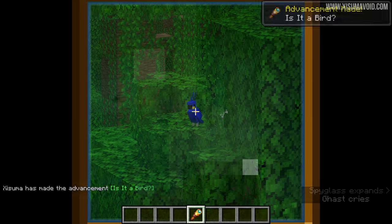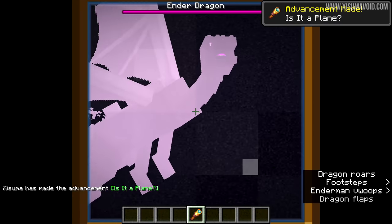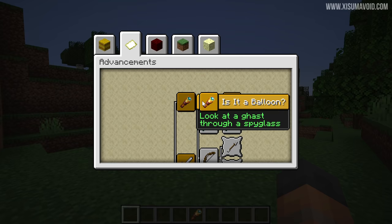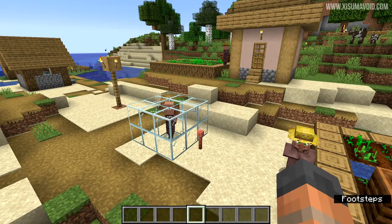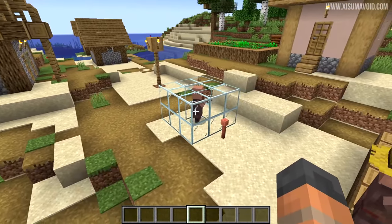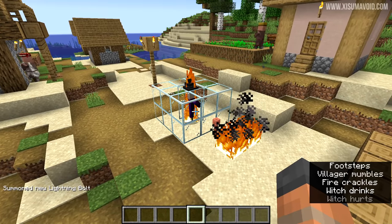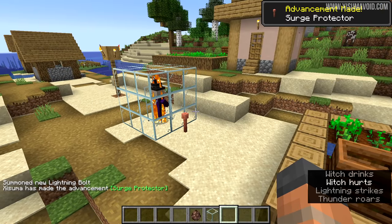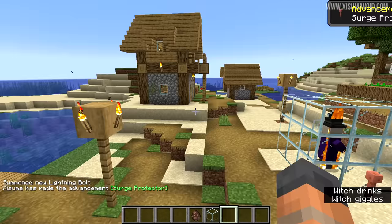Is it a bird? Is it a balloon? Is it a plane? These are the three advancements you can get for looking at a parrot, a ghast, and an ender dragon through the spyglass. The next one is called Surge Protector and it's for having lightning strike near a villager without setting them on fire. That villager turned into a witch — that was unlucky. Let's try again. I got it, but the villager did get set on fire.